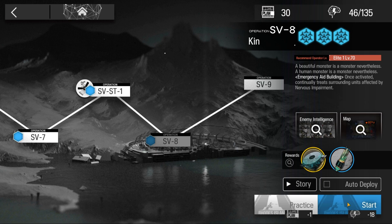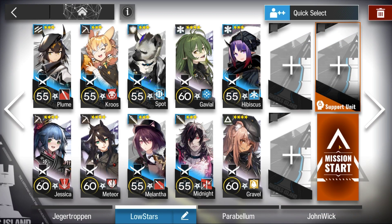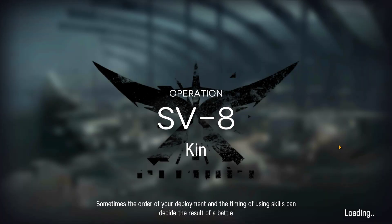Welcome to my video. This is Echo Jin presenting the Low Stars All-Stars series. The mission for today is Under Tides SV-8. Here's the squad composition, and here's how it was done.